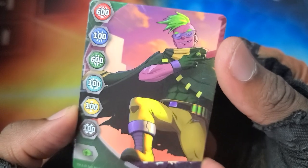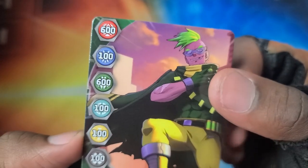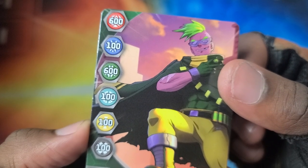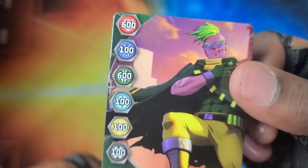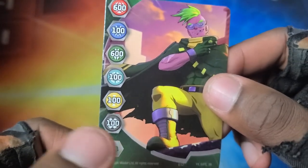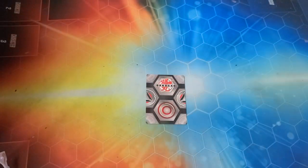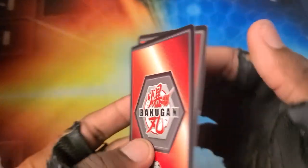They're putting in some new artwork with this one — check it out, it's Strata with green hair! Stats are 600, 100, 600, 100, 100, 100 — so a big boost for Ventus and Pyrus, not so much for the other factions. The fist on the gate card means your Bakugan gets a bonus if it lands on it. Green hair, green fist — clever, I see what they did there.